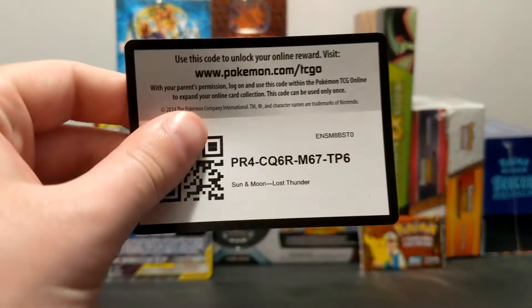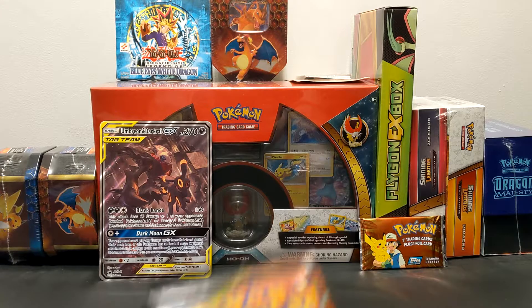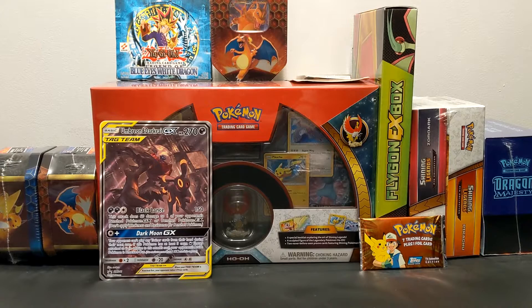We got two Cosmic Eclipse left and two Sword and Shield packs. Here's the pack art with Dialga, Palkia, and Arceus. Maybe we can pull that — the big ticket item out of this set is the Triple Tag Team. Let's see if we can get something good out of that.